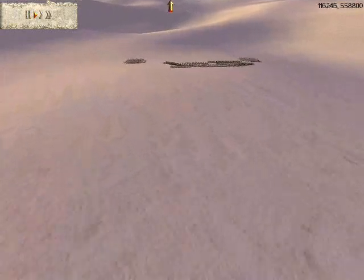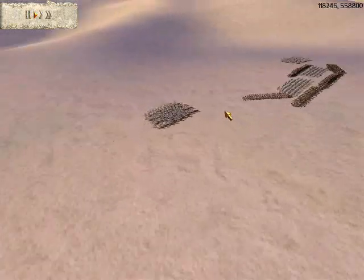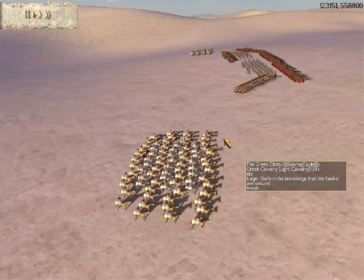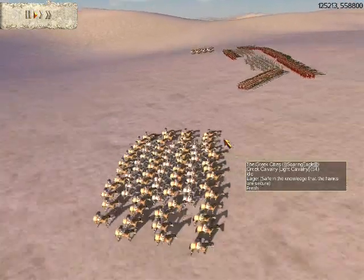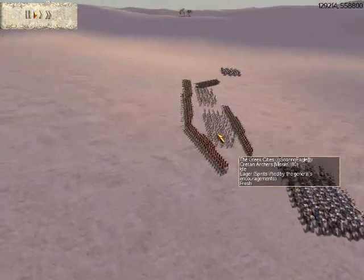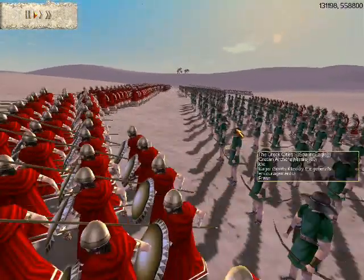Let's look at the Greek City State army of Soaring Eagle. He has two squadrons of General's armored bodyguard and two squadrons of Greek cavalry, separated evenly on both wings. Then he has five units of Spartan hoplites backed by two units of Cretan archers.